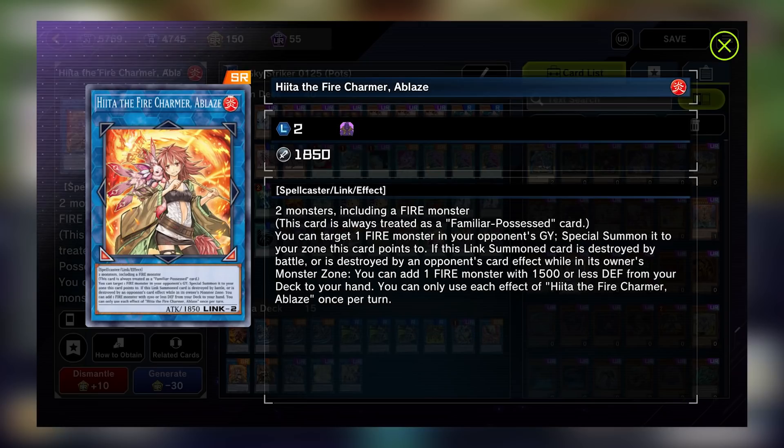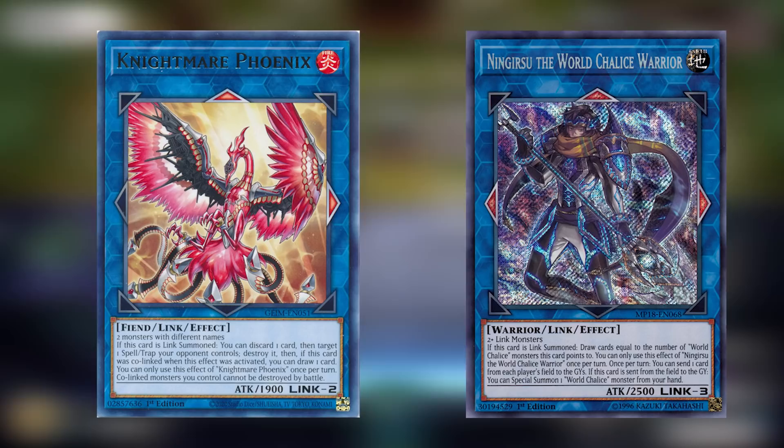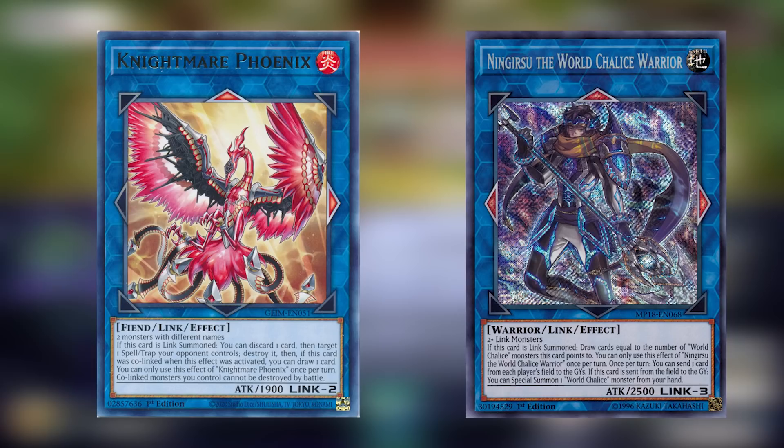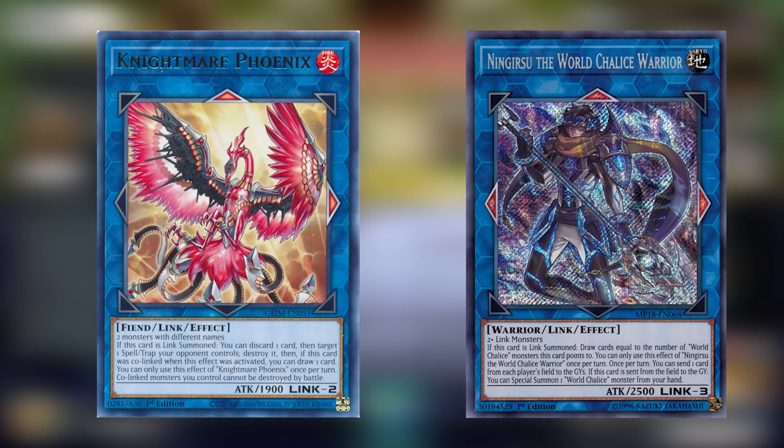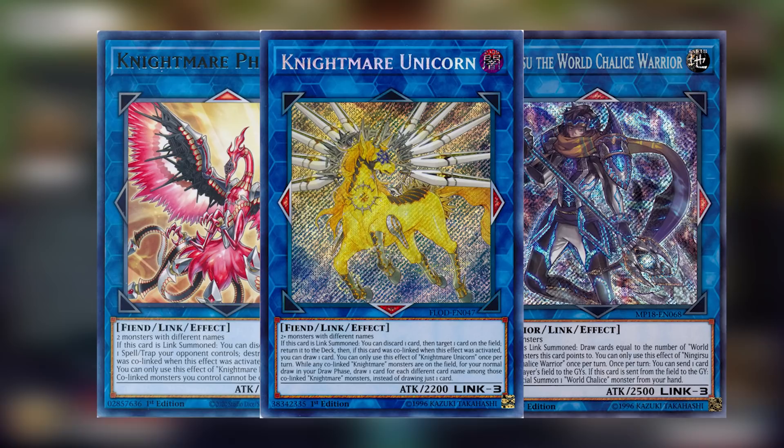Where Heeta fits in the picture is as an alternate line of play into Selene that is dependent on your opponent having used Ash Blossom and for them to be in the graveyard — in this meta, that's pretty common. With Kagari as a needed fire monster or a normal summoned Ash Blossom, you Link summon Heeta and special summon an Ash Blossom from their grave. From there, you Link summon into Selene, revive Heeta, then you can Link summon Access Code Talker. The last two include Nightmare Phoenix and Ningursu. Nightmare Phoenix is a Link 2 monster that is very easy to go into and is useful to destroy floodgates. Ningursu is a Link 3 monster, typically summoned using a Link monster you stole from your opponent using Widow Anchor. He functions as a source of non-targeted and non-destructive removal, which is useful against certain boss monsters that have immunity to those things.